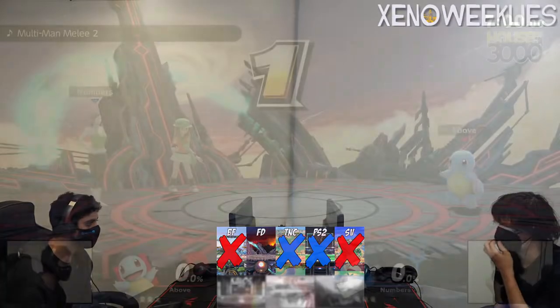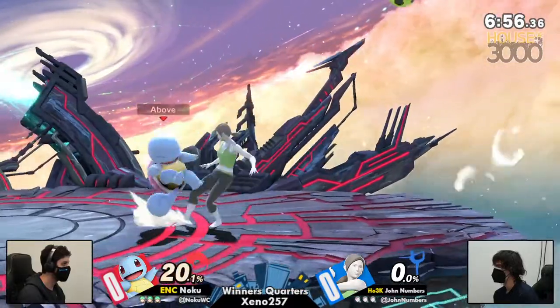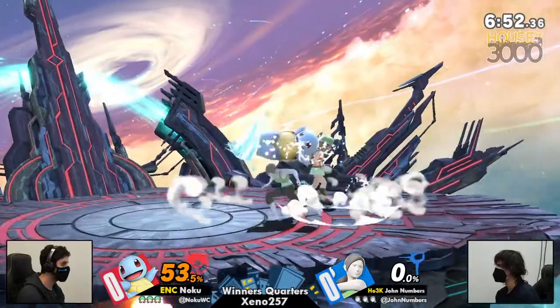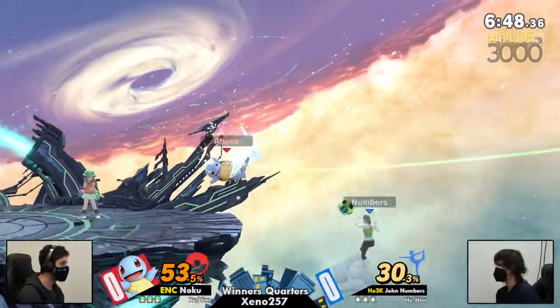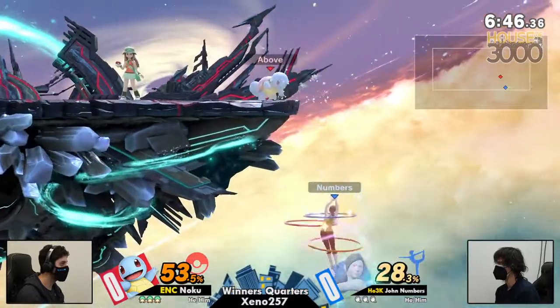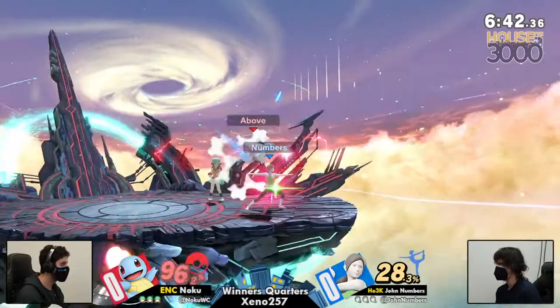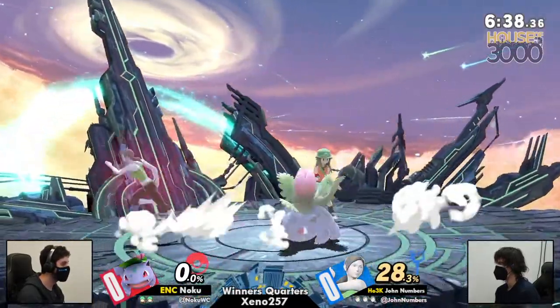Starting off with Squirtle, as you would expect. Immediate dash attack by John. Both these players are doing their best to invade each other's space. Did I just count like four or five uptilts? Four uptilts. Squirtle's uptilt also great, so... And here comes the deep reffing. Oh my god! As I said, you never know where the hell those hitboxes are.